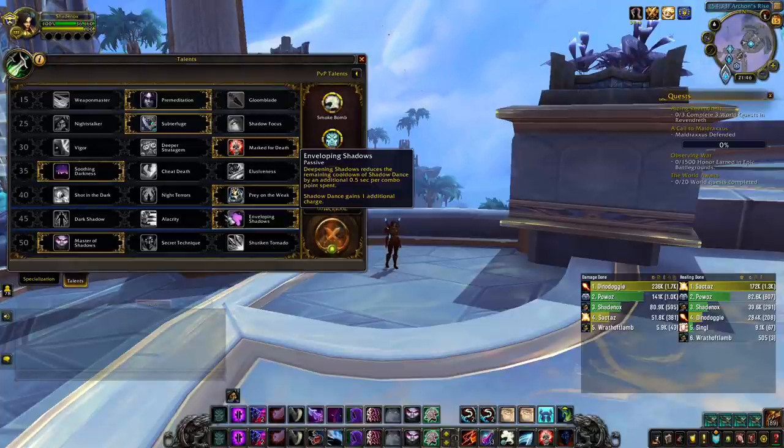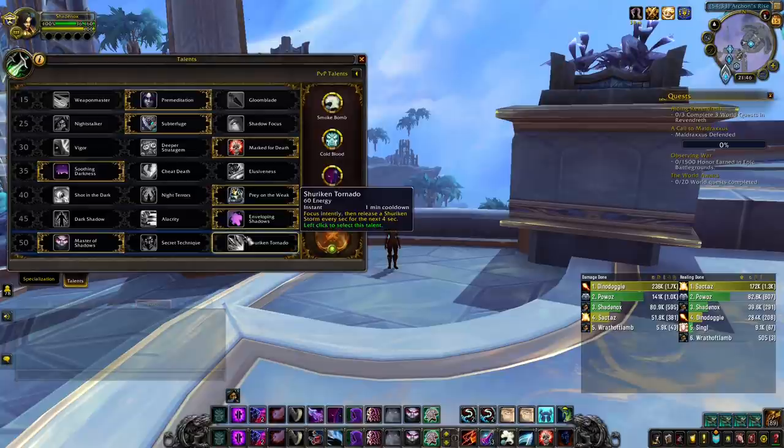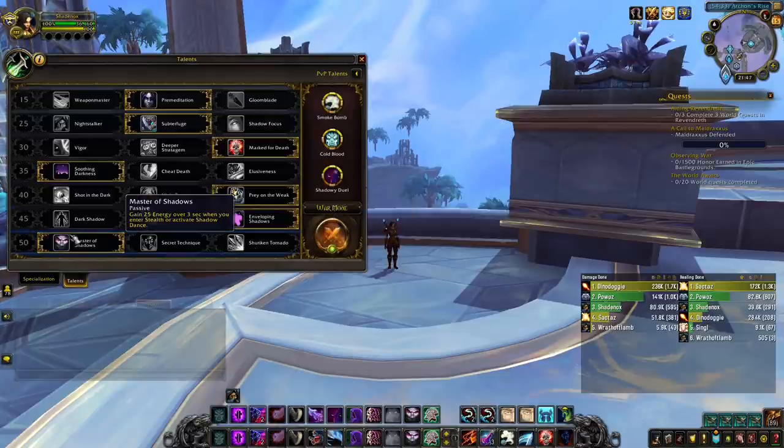Currently, you always pick Enveloping Shadows in every kind of content. On the last row you have Master of Shadows, Secret Technique, and Shuriken Tornado. You have no need for an AoE finisher in PvP, so you can rule out Secret Technique. You also do not need a talent that would use Shuriken Storm 4 times, so you can rule out Shuriken Tornado. You are left with only one option: Master of Shadows. This talent is good as it gives you 25 energy when you enter Shadow Dance — not much, but it is a bit of free energy when you start a go.